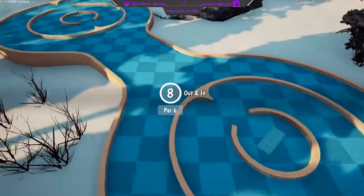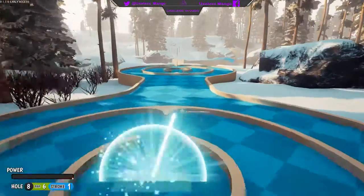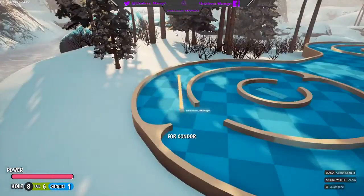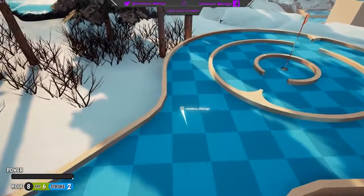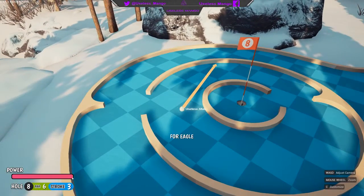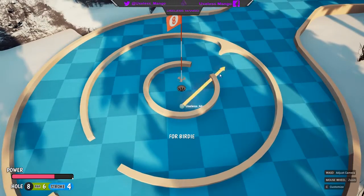Hey there, what's up guys, my name is UselessMango and I'd like to welcome you all back to another Tower Unite video where I'm going to be sharing with you another hole-in-one guide for mini golf, this time on the map Alpine. If you enjoy the video or find it helpful, drop it a like, and if you're new here and finding these guides helpful, hit that subscribe button — it only takes two seconds. Now with that said, let's get it started.